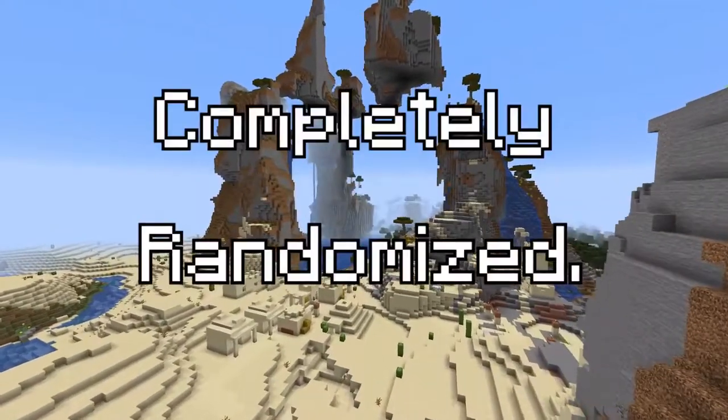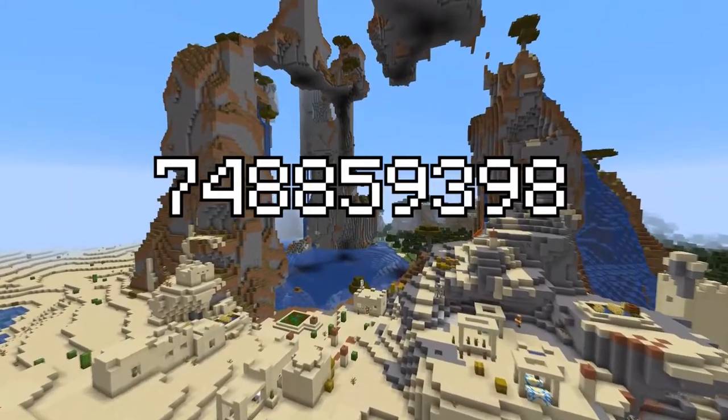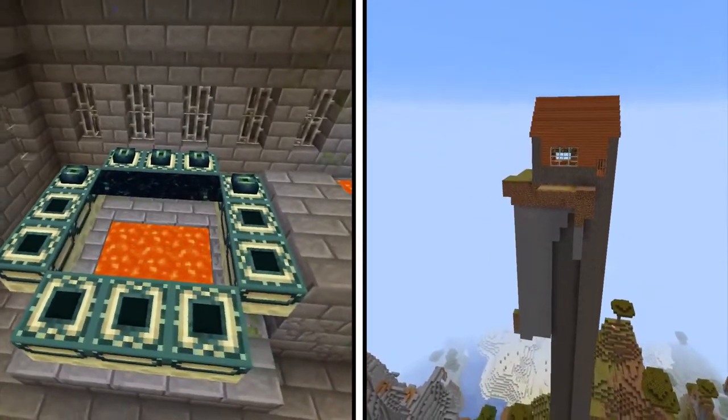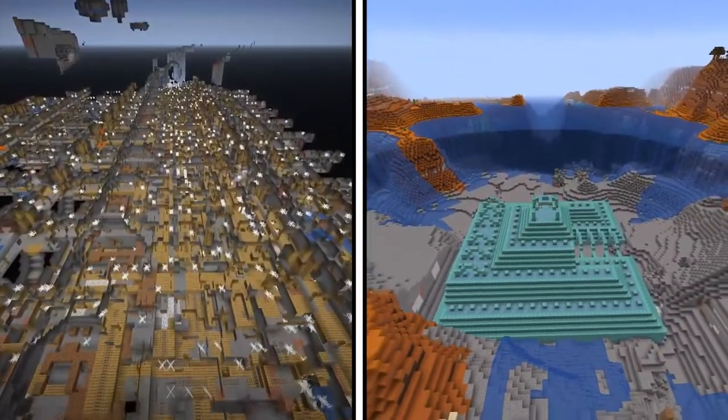Minecraft's world generation is completely randomized, all determined by a specific number called the seed. Because seeds are random, some can cause Minecraft worlds to look absolutely insane. Today we'll be taking a look at some of the most unbelievable seeds that have ever been found in Minecraft's decade-long history.